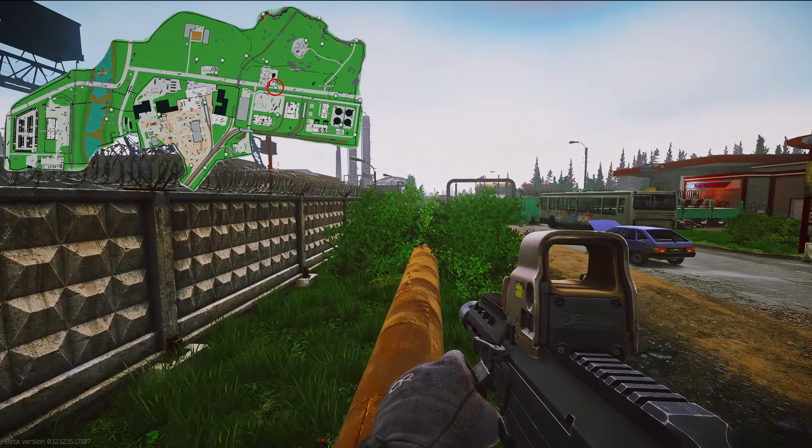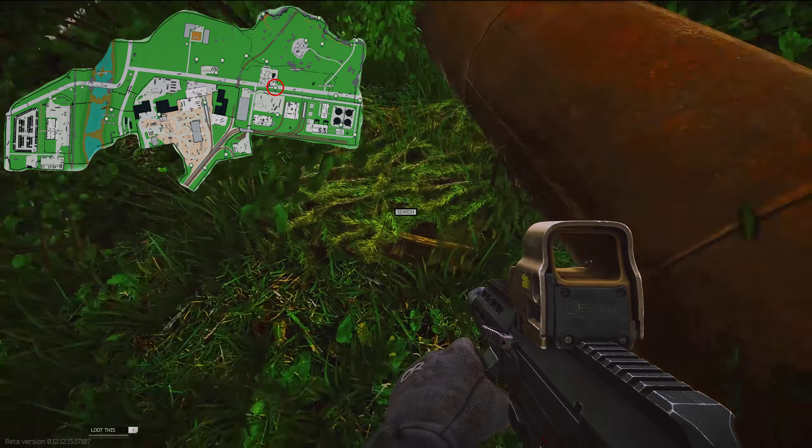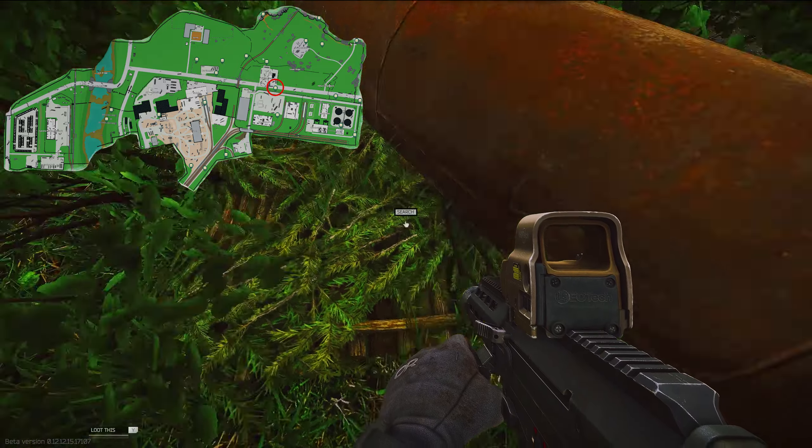We're on the back side of gas station. In between the wall and the orange pipe is a ground cache — it's kind of hidden inside of a bush.